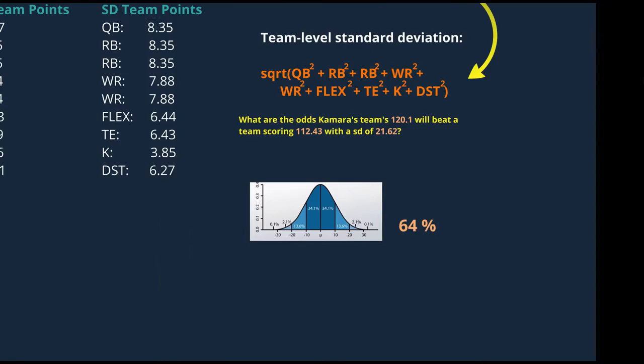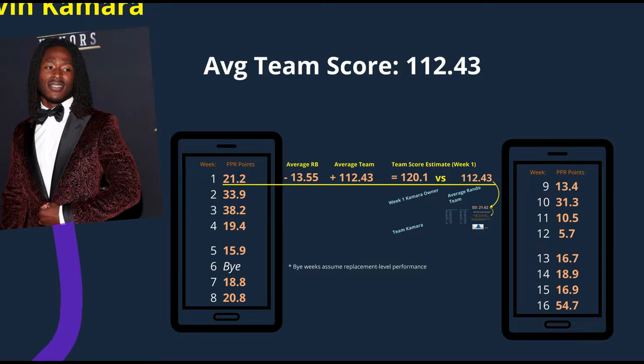After all that work, we just do it all over again for weeks 2 through 16. In week 6, though, we plug in the points expected from a replacement running back as a fill-in for Kamara's bye week. This is done not only for bye weeks but for any game missed due to injury, suspension, COVID, whatever. This is how WAR accounts for games missed — if you lose a star player, you're going to be left to the bench to find the best available fill-in, and a player that missed a lot of games does need to be penalized for it.